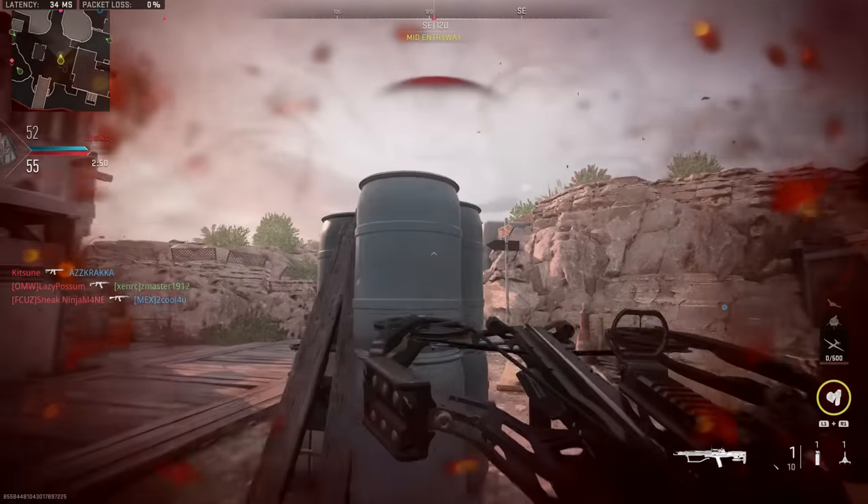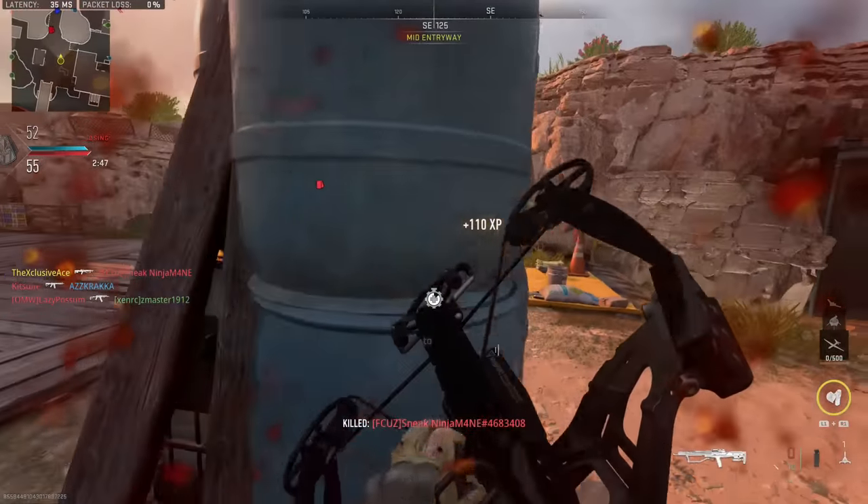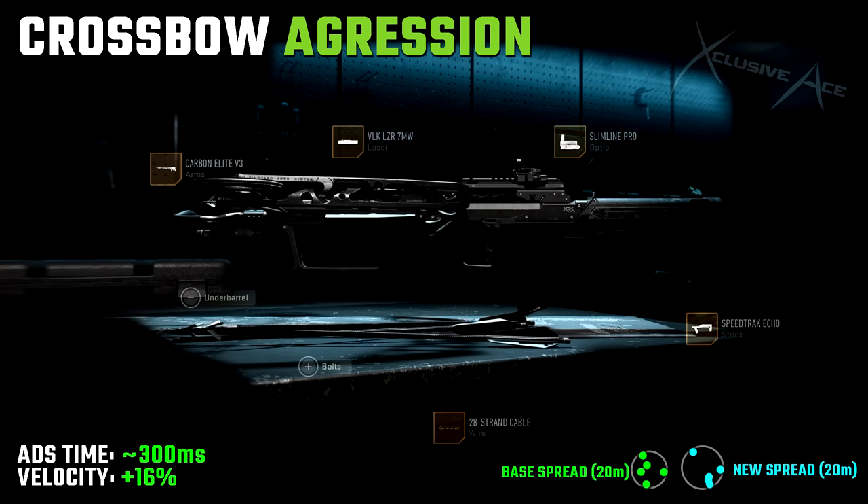Now let's get into a couple of example attachment combinations. The first is my aggression build, where the primary goal is improving aim down sight speed. We've got the Carbon Elite V3 arm, the VLK Laser 7mW, and the SpeedTrack Echo stock — all great for ADS time. I also threw on the Slimline Pro optic since I'm not a fan of the default iron sight. Finally, the 28 strand cable improves velocity by 16%. The bolt spread is a little worse than base, but that's okay because this build is designed for close-quarters engagements, and the improved velocity means you won't have to lead targets nearly as much.